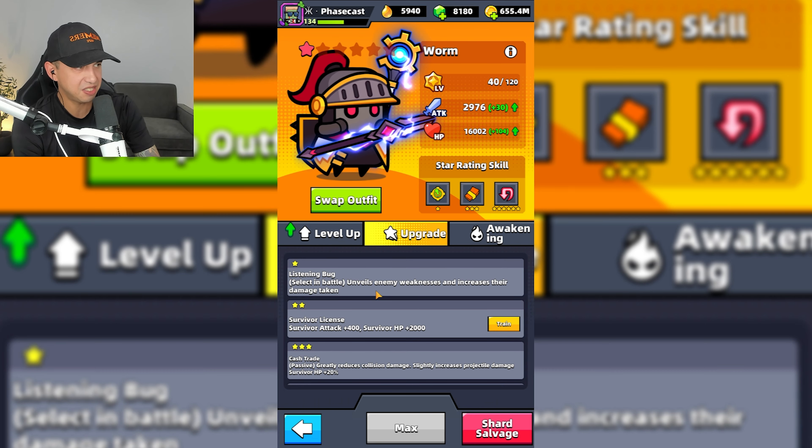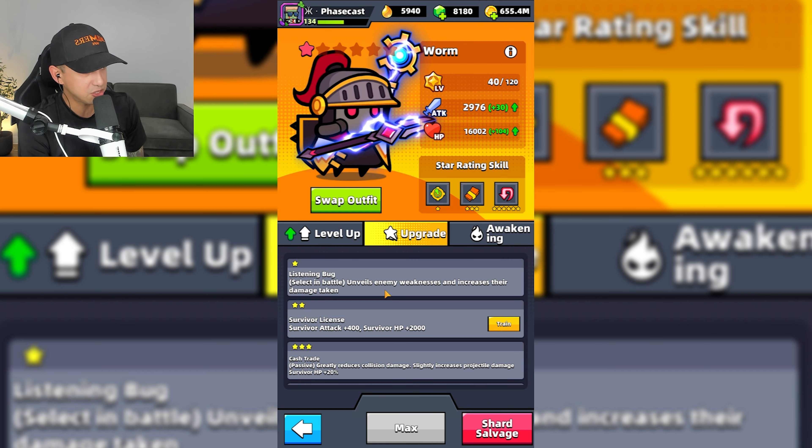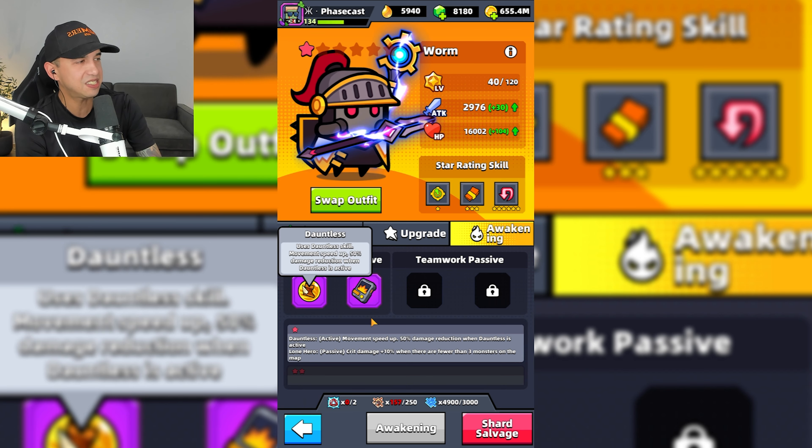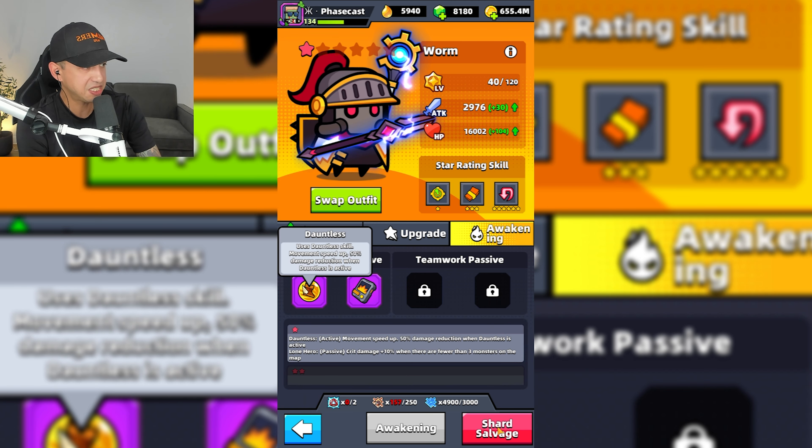When you unlock Wyrm, you will get the Listening Bug skill that unveils enemy weaknesses and increases their damage taken. It's essentially like a force field around Wyrm, and when an enemy steps inside that force field, they will become weaker. At 6 stars, Listening Bug can be upgraded to Sting Up — raise the Sting Up meter to force enemies to retreat.